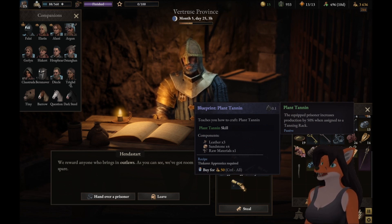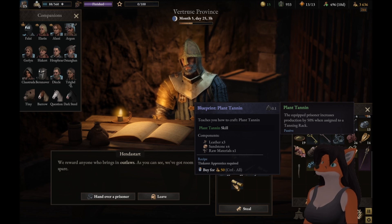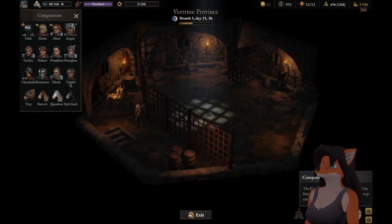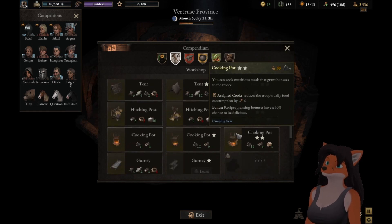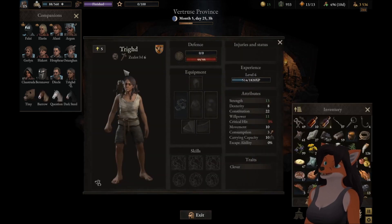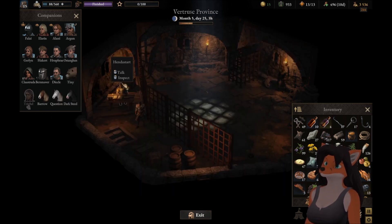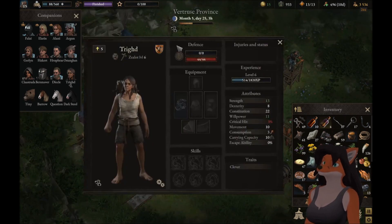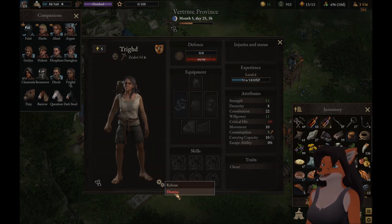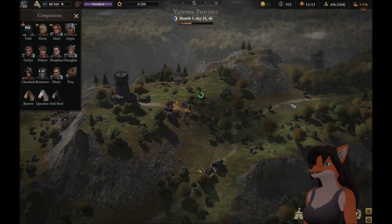Plant tannin — I don't care about that. Equip prisoner increases production by 50% when assigned to a tanning rack — that's interesting. And treats — chance to capture an animal increased. Fine, we'll learn them. Treats and plant tannin, there, they're learned. Trigged, we kinda don't need you. Let's exit, get into the camp, and figure out how to get rid of her. Manage companion — dismiss. We've had you for too long. I thought we could turn you in and get a bounty, but apparently we could not.